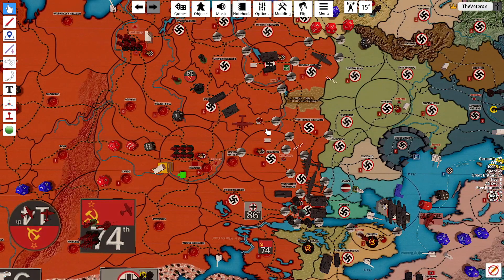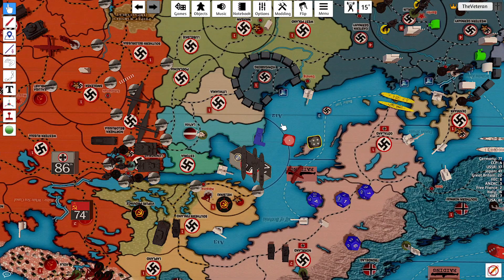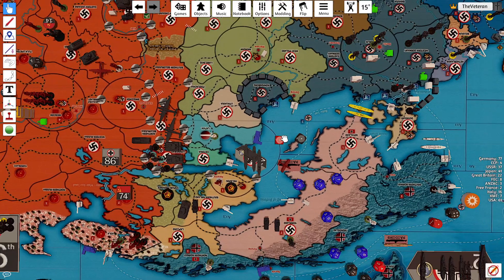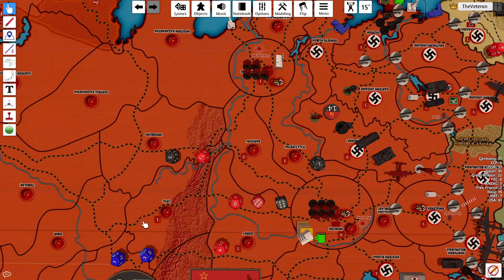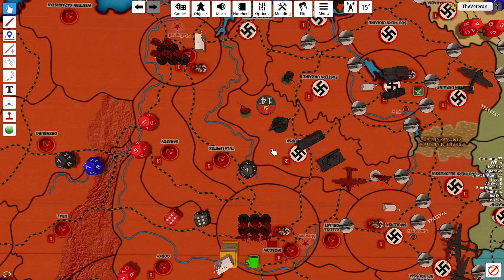We'll roll the seaplane — we have no modifier; red is Soviets, black is Germany. No damage. Then we'll roll for Oral Kursk: militia is black, airborne is blue, and our two fighters will be red. Alright, we get one hit, so we'll kill the cav.